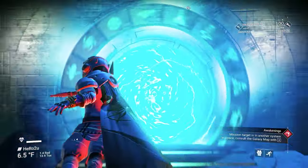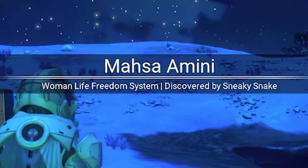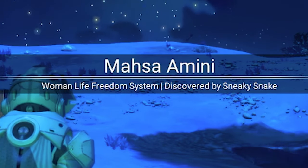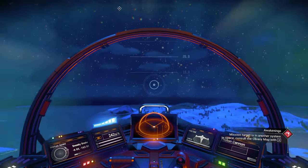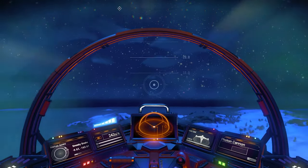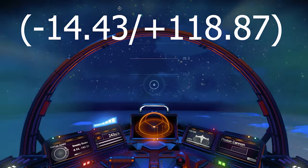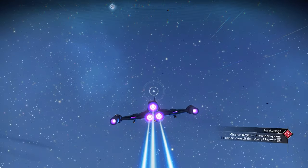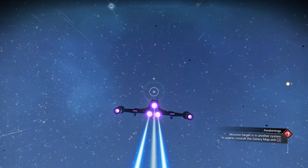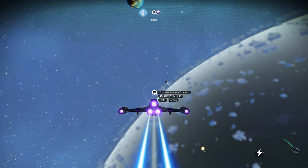Let's jump inside. You will land on a freezing planet — it's called Woman Freedom system. We need to go to our ship. Inside this freezing planet, we need to go to location minus 14.43, plus 118.87. To make it fast and easy, just go to this base and look for the communication station — it should take you straight to this fighter.